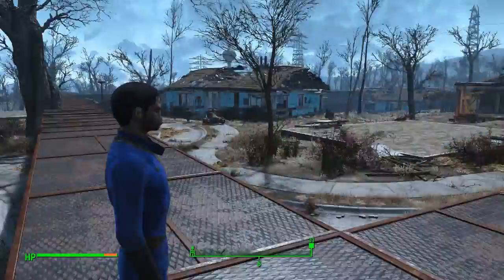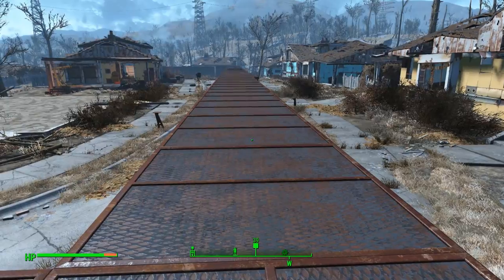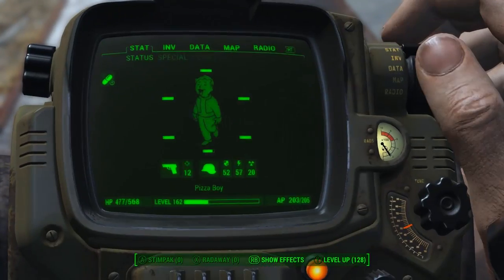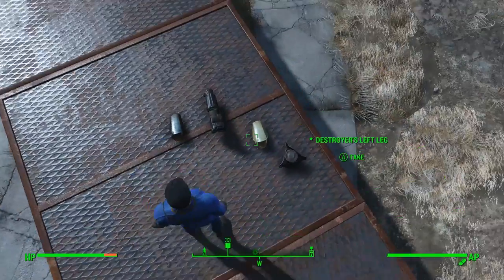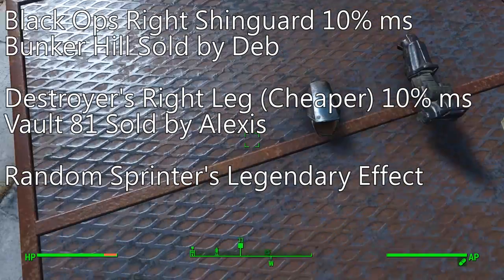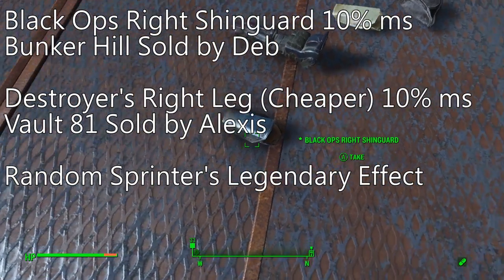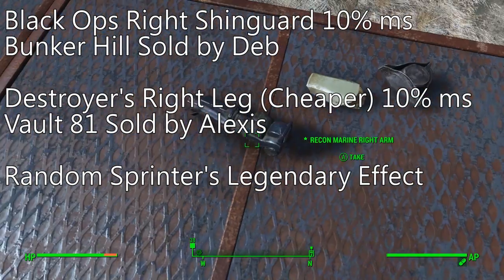Alright ladies and gentlemen, welcome to the testing grounds where we test out all sorts of different stuff regarding this build. The pieces you need are: the Black Ops right shin guard, or another leg piece that has the Sprinter's legendary mod — they basically just increase your movement speed by 10%. The Black Ops right shin guard can be purchased at Bunker Hill.